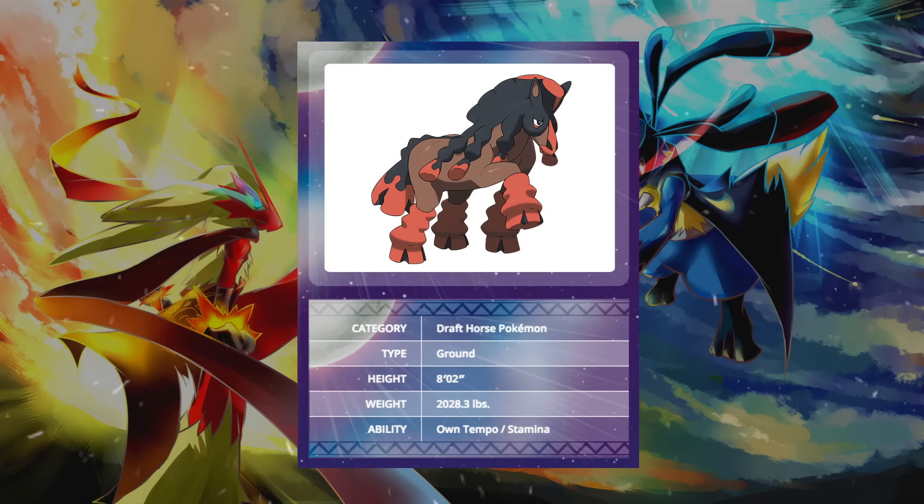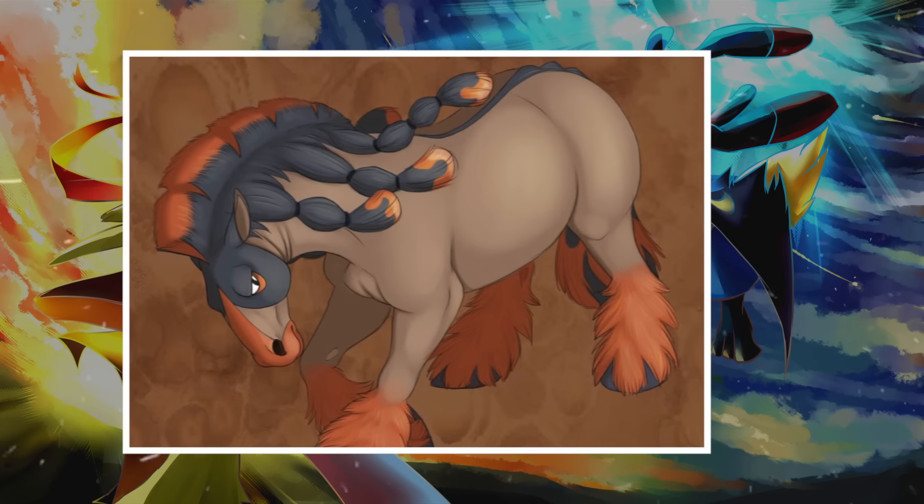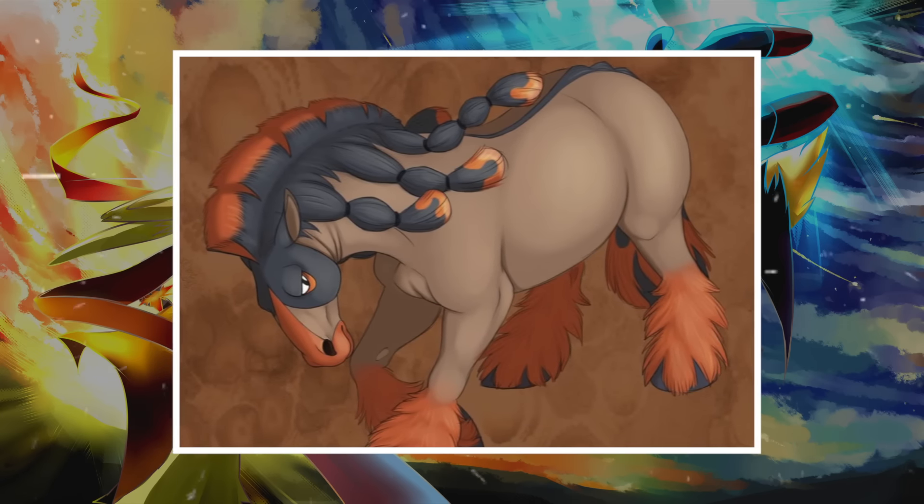The problem with just attacking Mudsdale mindlessly is that if you do that, its physical defense is going to rise a lot and it is going to get a lot stronger, so you have to be careful when you attack it. This is going to be pretty difficult for players to deal with mentally, and I suspect that Mudsdale is going to result in a lot of over prediction.